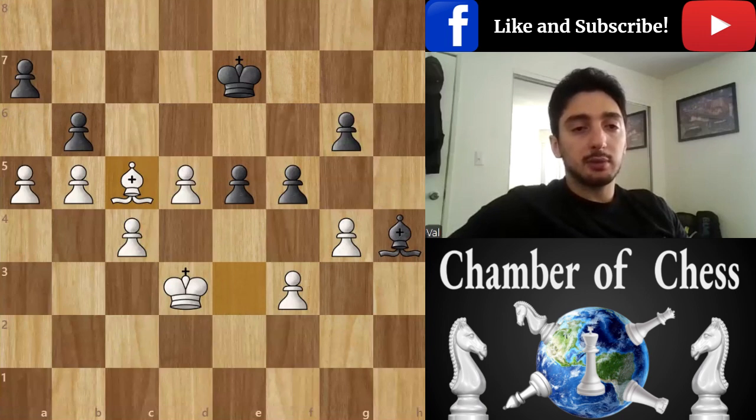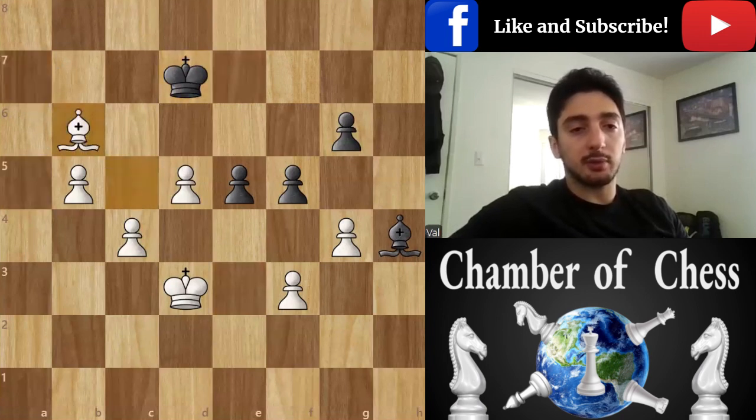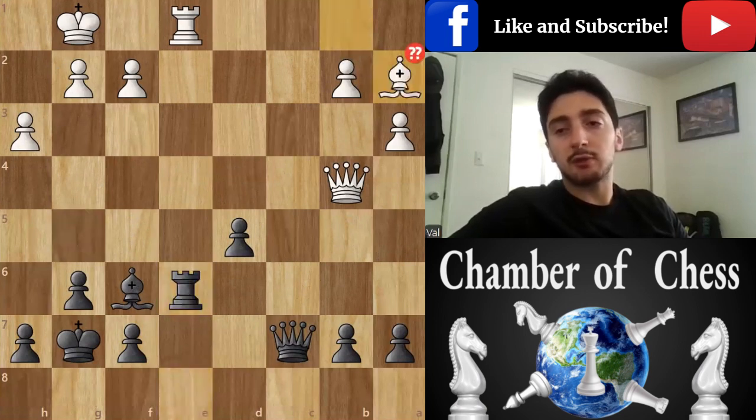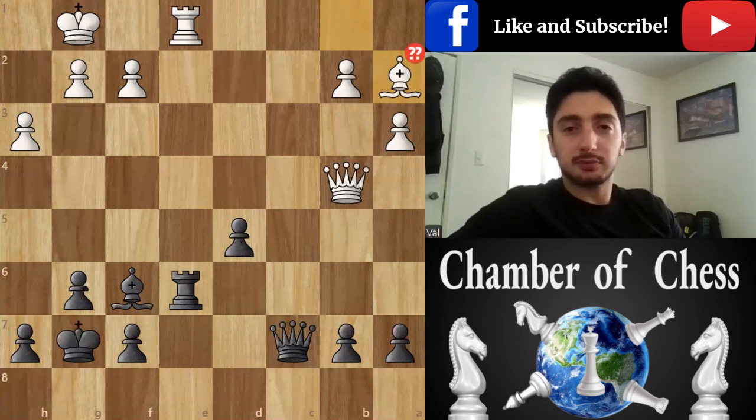So the way it was in the game was like this, but then black lost all the pawns and lost the game. The next game I want to show you is this — who takes e6, bishop a2 is a mistake, try to find the winning combination. I'll see you next time.